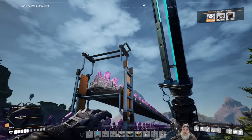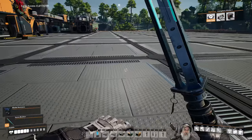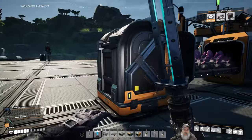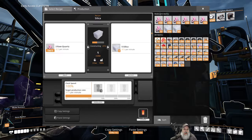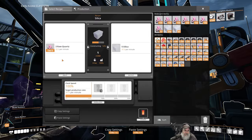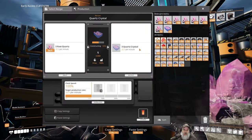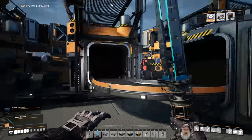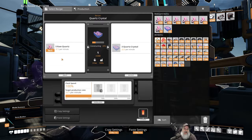I built a little roadway and used stacking conveyors because I may be running some other product along this section in the future. Everything comes down through the floor and back up over here through two mark two conveyor lifts. This line here is a mark one belt because each of these constructors producing silica is only taking 22.5 per minute - both together only 45 per minute. This side however produces quartz crystals at 37.5 per minute each, so we need mark two belts here.